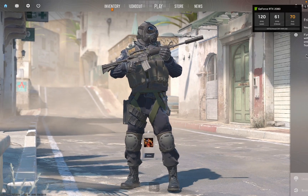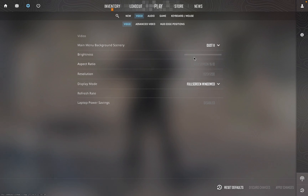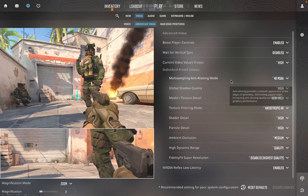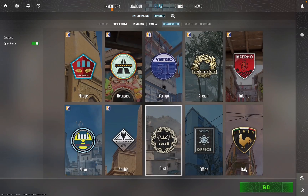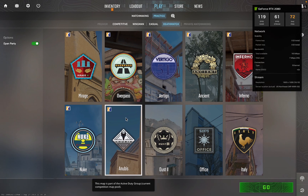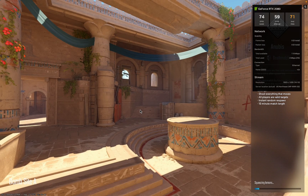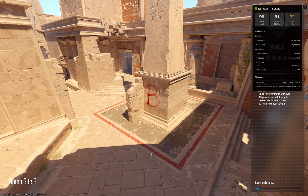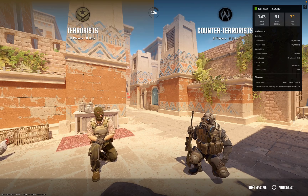Here we are in the game. I'll show you my graphics settings — running at 1920 resolution. Let's have a quick look at the Anubis map. They have made some new map changes with Counter-Strike 2 — it's not a massive change, it's a bit like an Overwatch 2 upgrade. It kind of looks like the same game to me. We're just going to spectate to see how it runs.